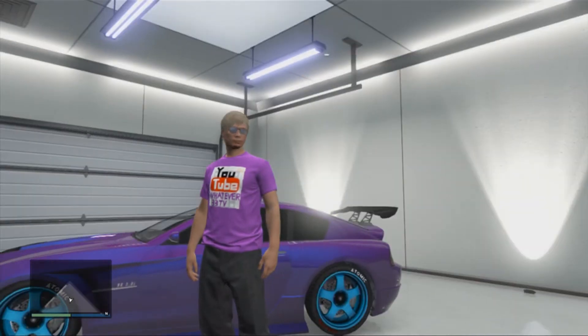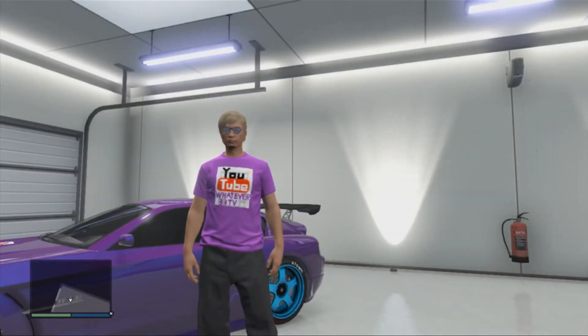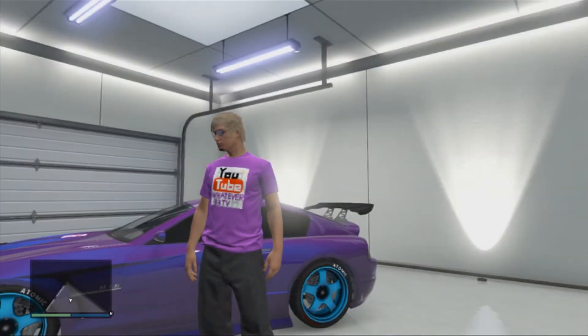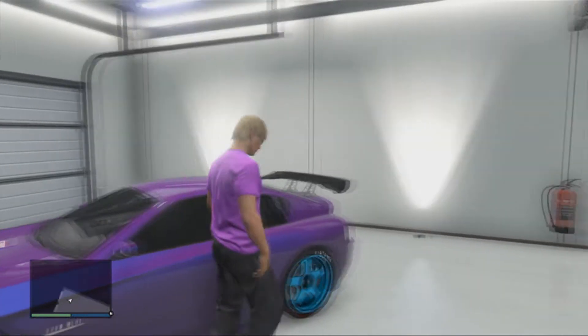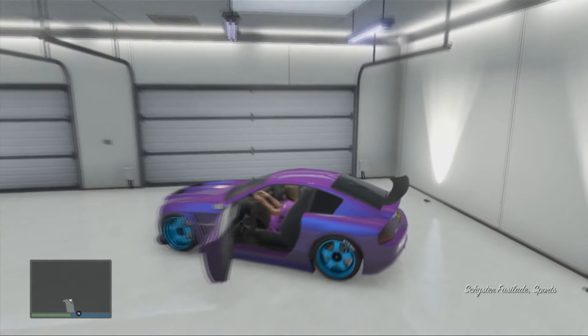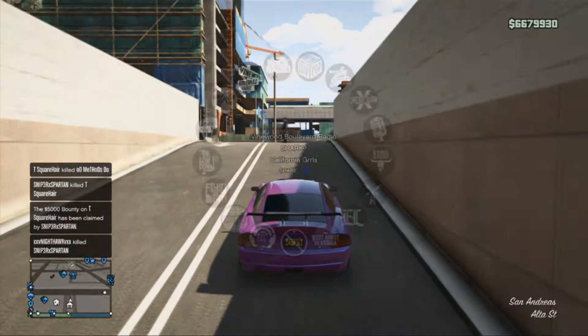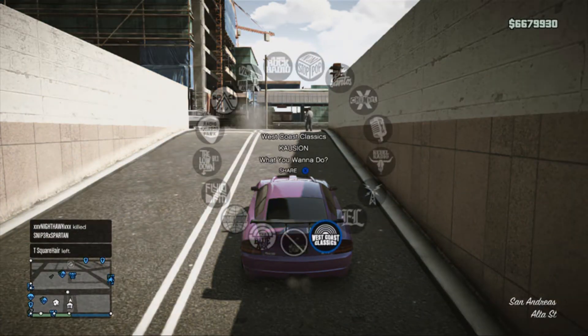What you do is get yourself a car that costs under $50,000, like this one. Max it out, pimp it out, get all the mods you can — the most expensive ones. Then bring it back to your garage, save it, and head back out.